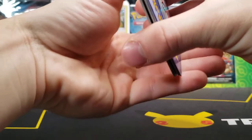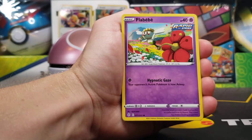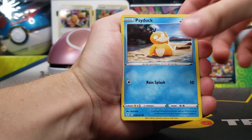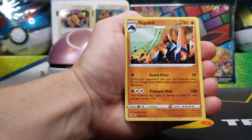Let's see if we can get one final kabang with this Evolving Skies pack. Energy, a Palpitoad, Fletchinder, Golduck, Flabébé, Drowzee, Rufflet, Psyduck, Zorua, an Aromatherapy Reverse, and a Gigalith for the non-holo rare.